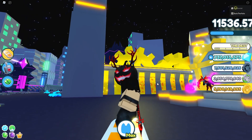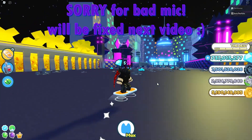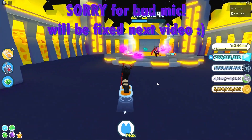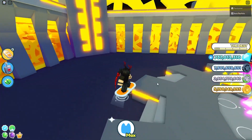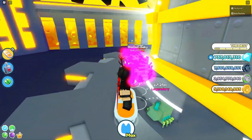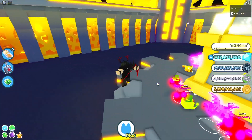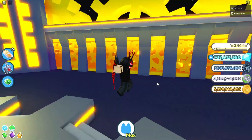Hey guys, welcome back to another video. Today we are back in Pet Sim X — since you guys are loving this game so much — and this is a highly requested video from everyone: how to make the new dark matter blimp dragons fast, basically getting them really fast and getting a full team of them.